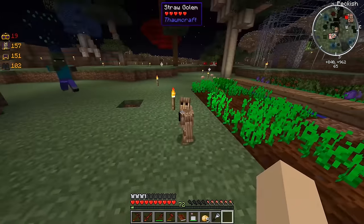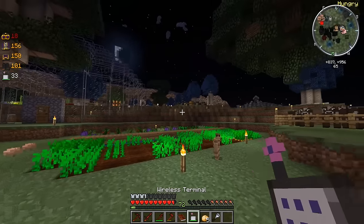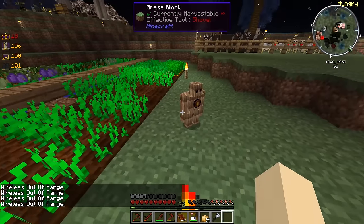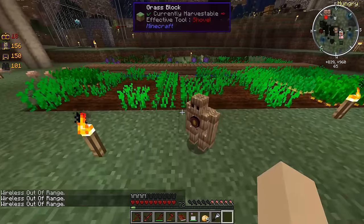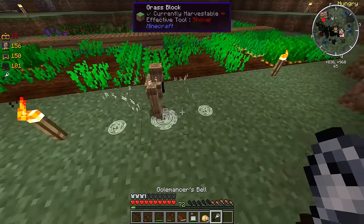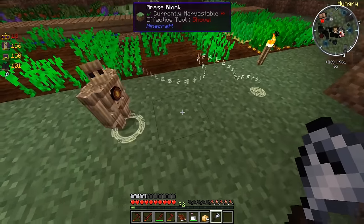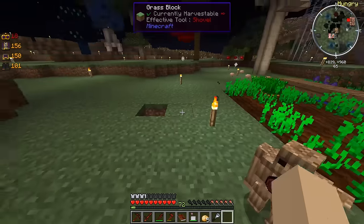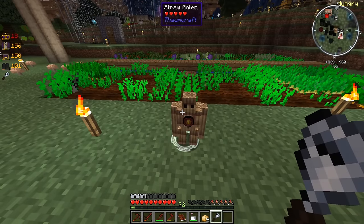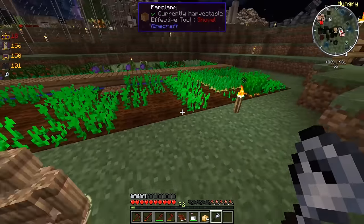I assume maybe there's an upgrade to give him better range. We're also going to need another golem to actually pick it up and store it in a chest, kind of like what I just did there. Then we'll basically have an automated farm thanks to these straw golem guys. How do I tell you to stop? I don't want to accidentally kill him. Either way, I guess I'll have to do a little bit of research to find out exactly how to control these straw golems and other golems. But it seems like these guys are going to be a huge help once we get different varieties.